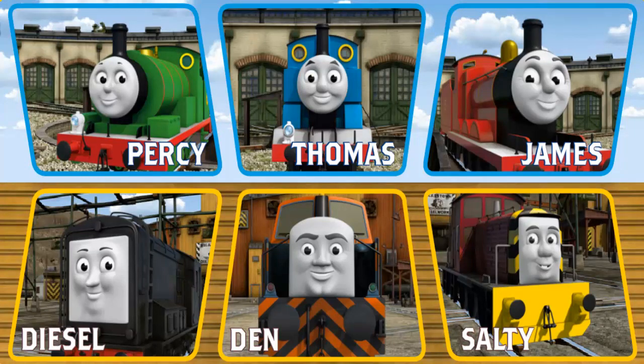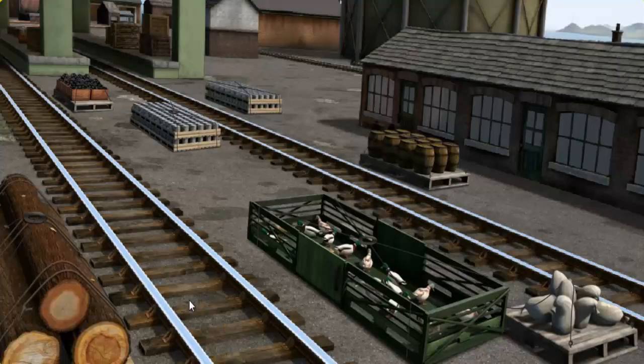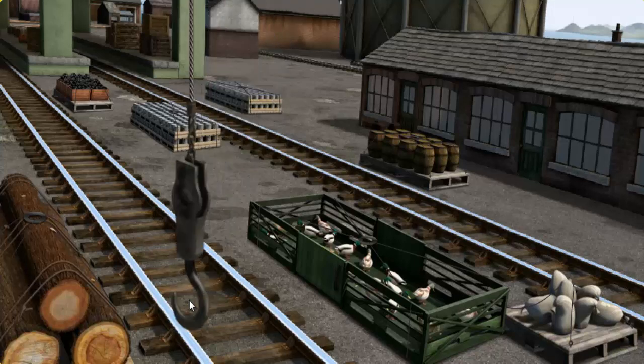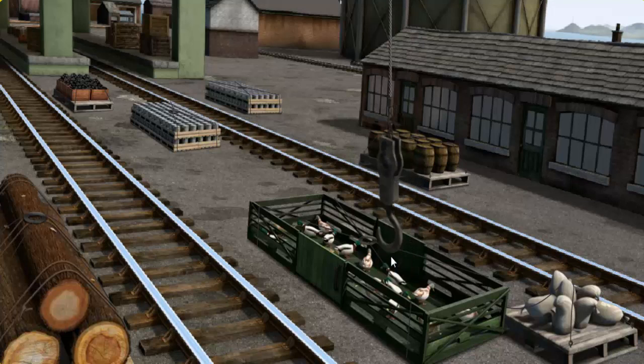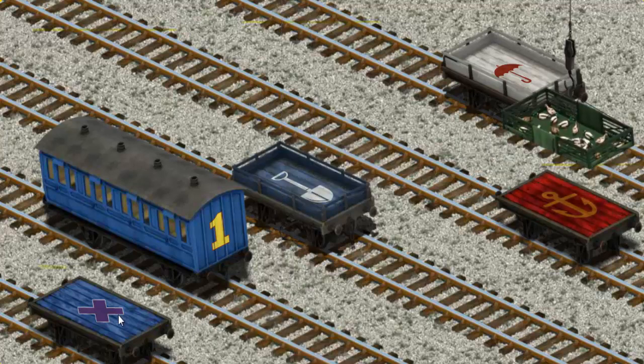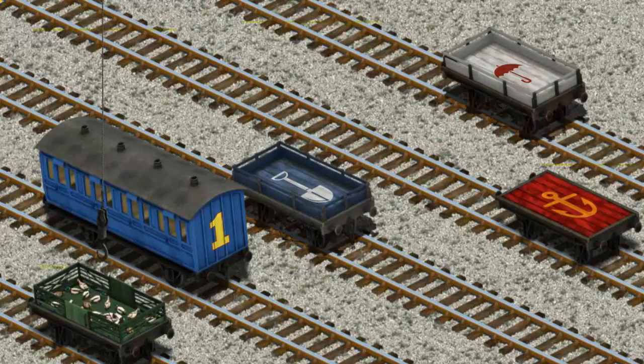Thomas and his friends have many deliveries to make. Diesel must deliver the ducks to Farmer McCall's farm. Show Cranky where the ducks are. You found them! Let's lift and load. Now the cargo must be loaded. Help Cranky find the blue flatbed. With a purple — pick another one. You found it!